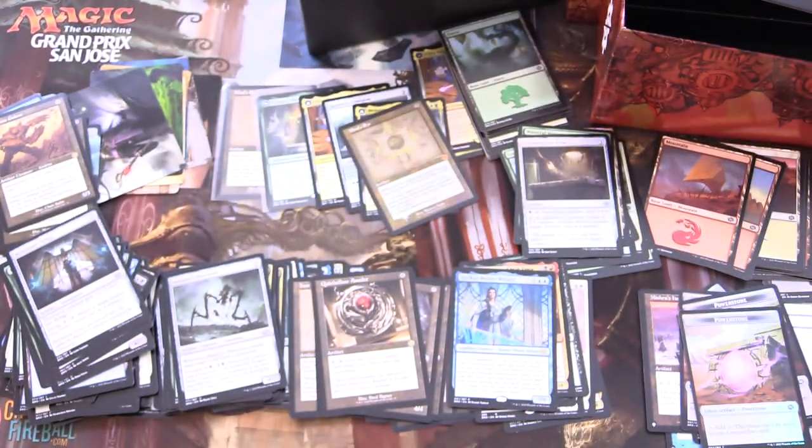Ravnica Allegiance — link in the corner. I think that one only had five Mythics in the box. So a pretty awesome haul today. Let me know in the comments if you picked up one of these — how did you do? Hope everyone's staying safe and healthy out there. Thanks for watching and have a great day.